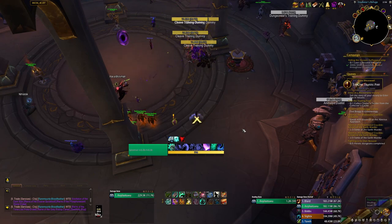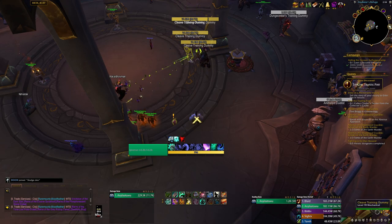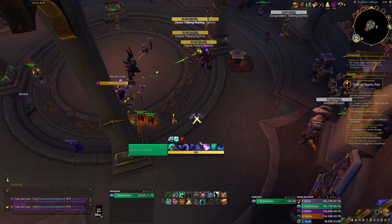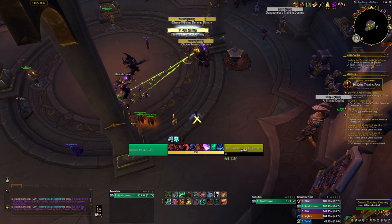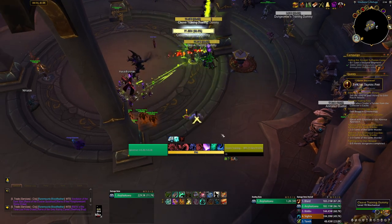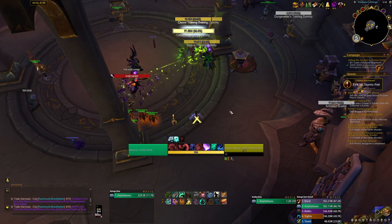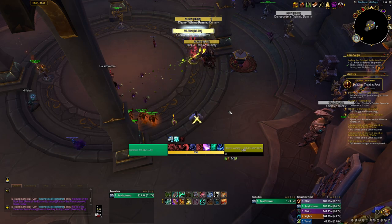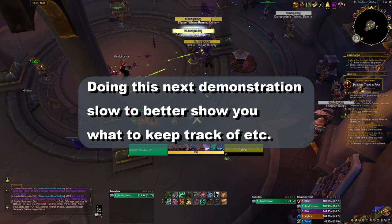What I just showed you is for AOE with four-plus targets. Keep in mind: if there is a priority target — which there usually is in Mythic Plus — you want to throw in a lot of Rising Sun Kicks instead of Spinning Crane Kick. It's basically simple: if there's a priority target, swap out 90% of your Spinning Crane Kicks for Rising Sun Kick. But if they're all at similar HP, just keep spinning — and never break your mastery or your Hit Combo.